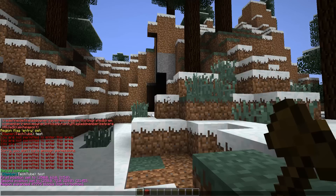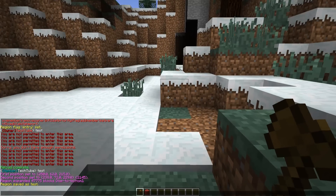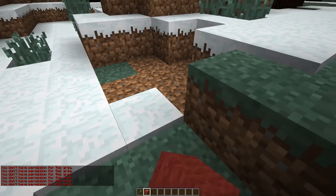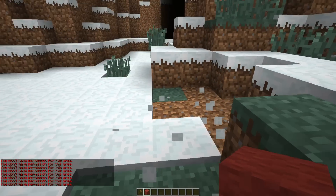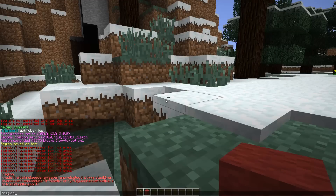After selecting the area, I'm going to expand it vertically with the command slash slash expand vert — that's going to select everything from the top to the bottom. Now I can define my region with slash region define and then the name of the region. I'm going to call this region 'test'. Now I can't build in this area because it's protected — that's all you have to do.